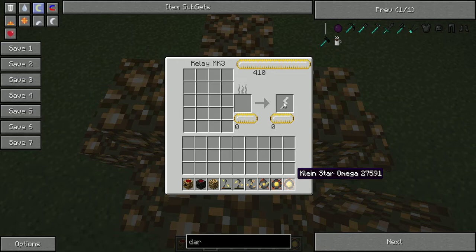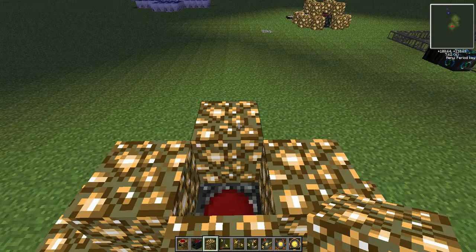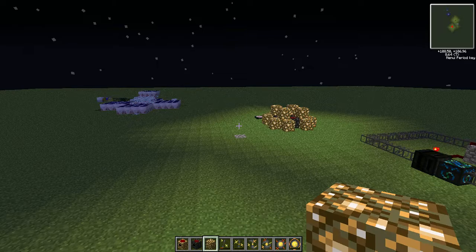But then the Kleinstar in Omega will take a very long time, but it's still worth it — just for easy, quick EMC. I have this on my server, along with that one.